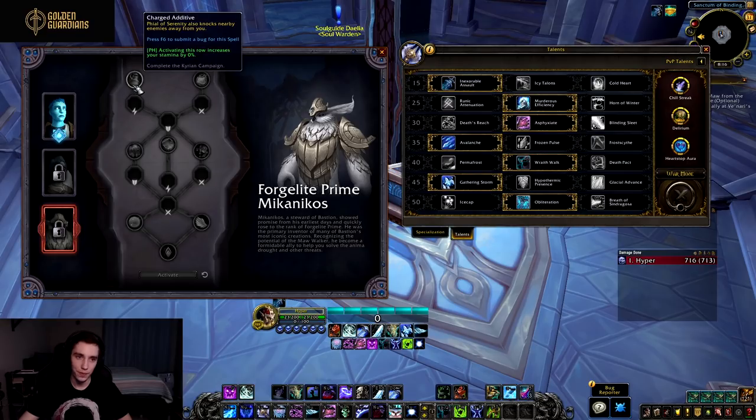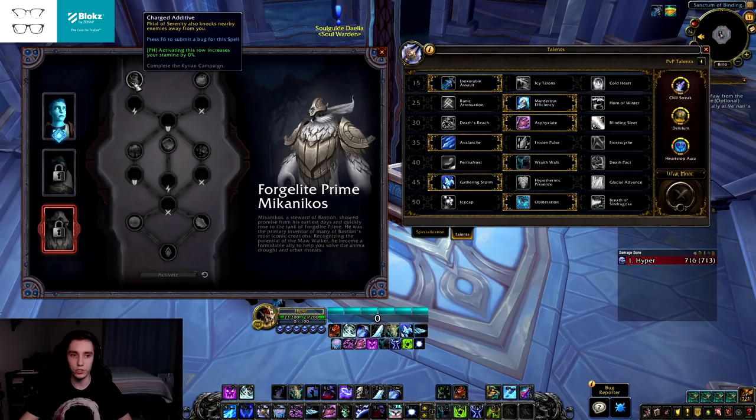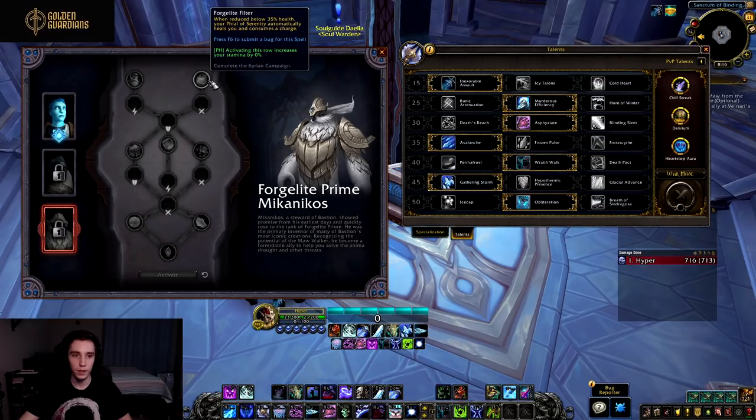Moving on to Forgelite Prime. In the first tier: Charged Additive — Phial of Serenity also knocks nearby enemies away from you, which might be good for Sanguine Mythic+, though I assume it's only a short knock like the Engineering knock. Then Forgelite Filter: when reduced below 35% health, your Phial of Serenity automatically heals you and consumes a charge — it's essentially like Auto Bubble for Paladins or Auto Blur for Demon Hunters, just an auto-healthstone.